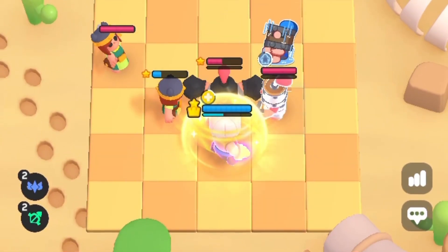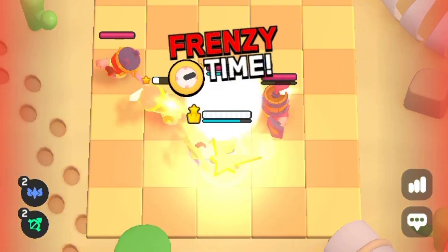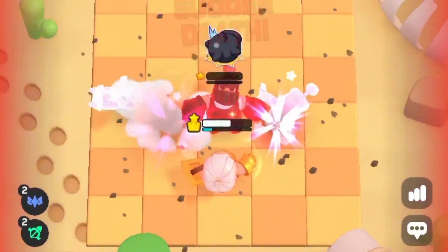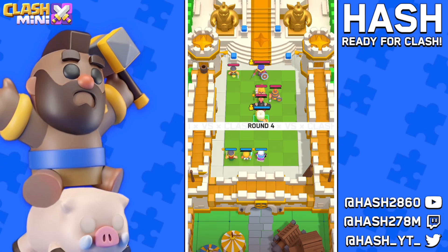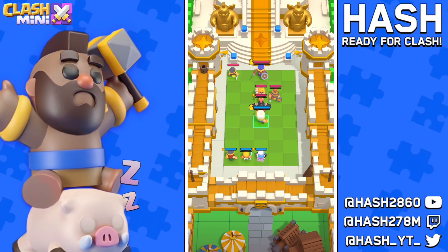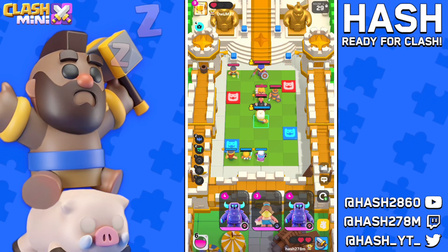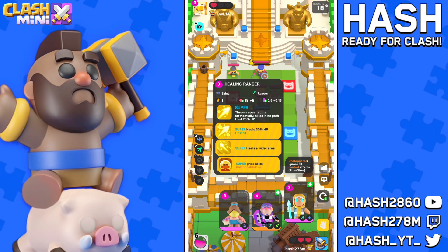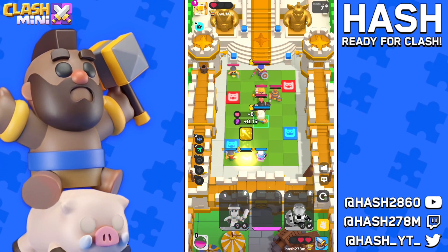Will this be enough? I think it really might be because our maiden is obviously at full HP. We got it guys, we easily got it! In round number four his Mega Knight is kind of annoying with the stuns, so I'm going to go with the unstop and the second ability on top of my ranger.